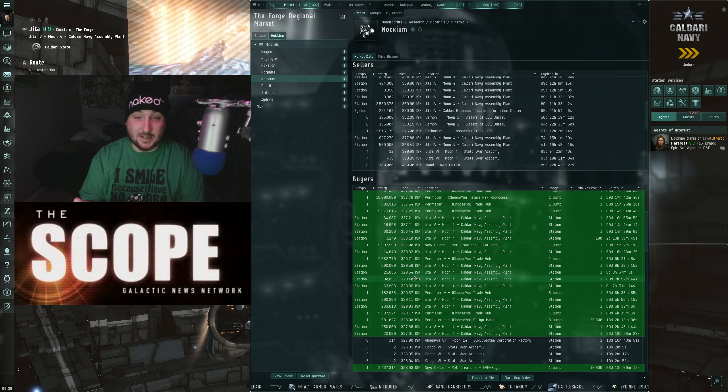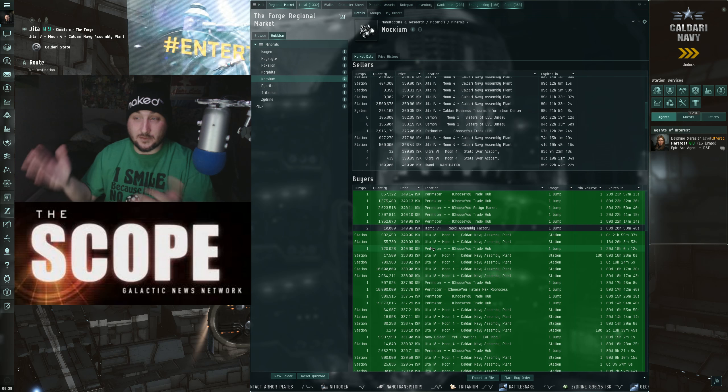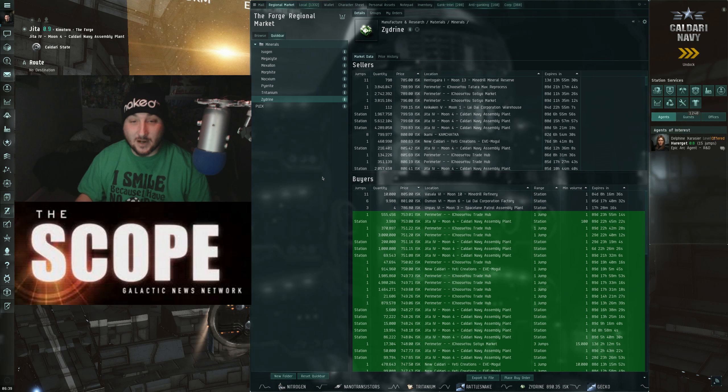The buy prices for Nocxium are just phenomenal — you're gonna make at least around 338 ISK per unit. So let's take a quick look at Zydrine.